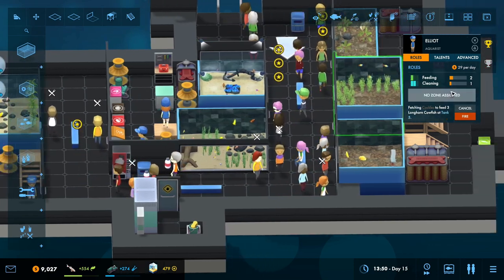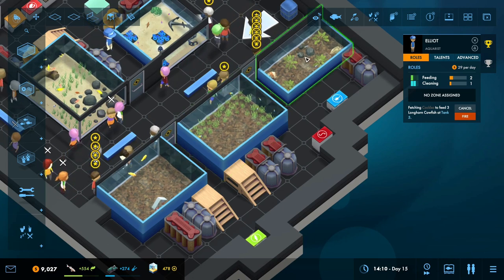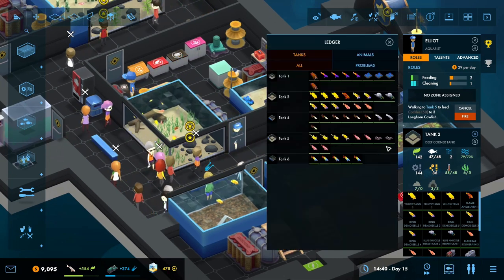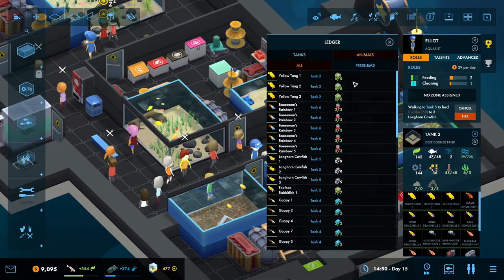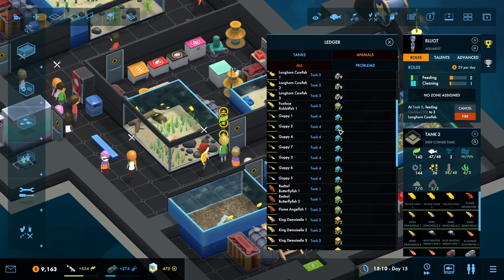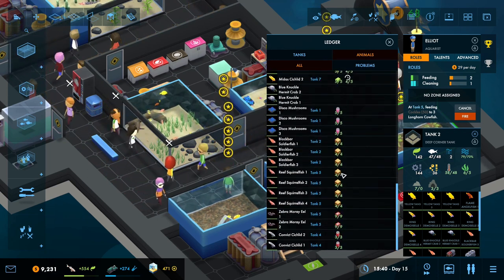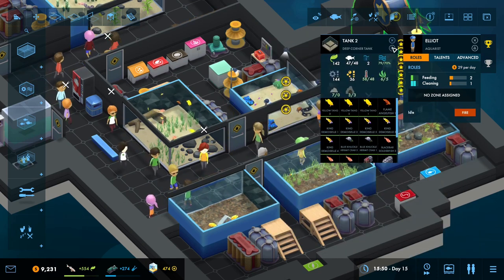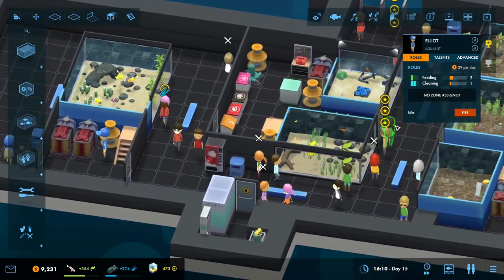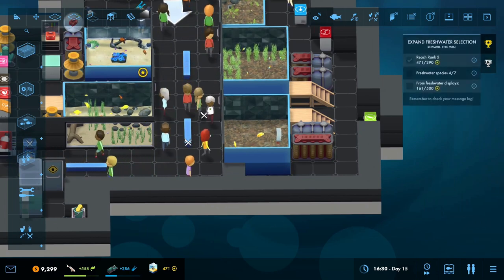Right now I don't think we have much use for that - I mean, there's at least two bloodworm eaters. Let's go to the fish ledger. Green pellets - yeah, that's the guppies. And a lot of orange pellets. I suppose it's somewhat useful then. I'll just let it run. I didn't see any bad inefficiencies, but for really big aquariums that's probably gonna be great.